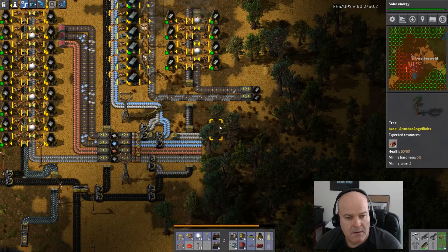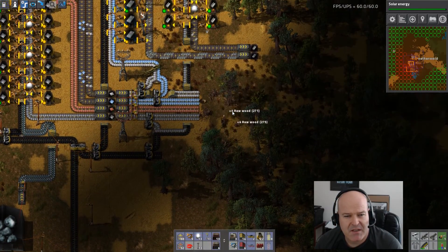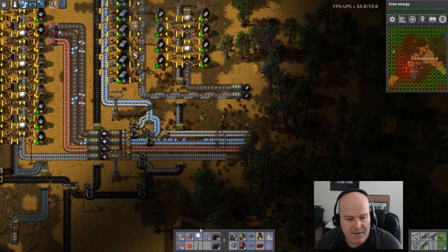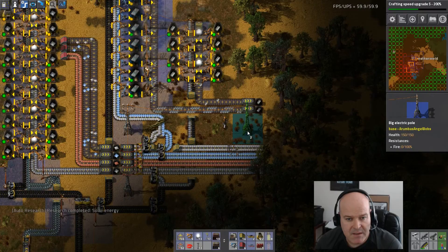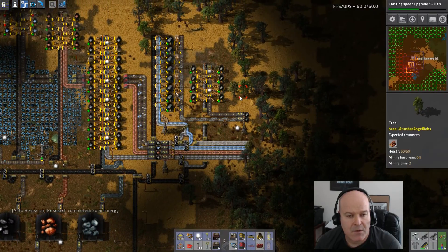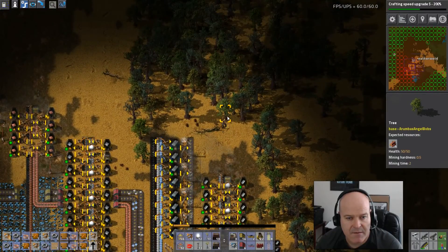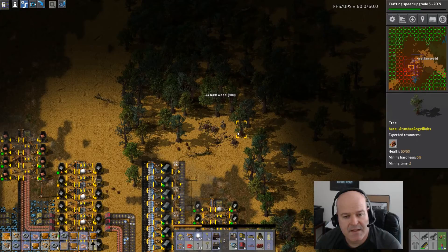Looks like our level one metal is coming in really nice. I think I'm going to work on some more ore production real quick. Probably should get stone production up too — I call it stone sorting because it's going to be in the sorting area. Let's run these down this way. We're going to want lights out here, so let's start getting something going. We only need the big poles for this stuff. See how those big poles have a really nice range. So we need another set of these — these are really slow. I need to make tons of inserters.